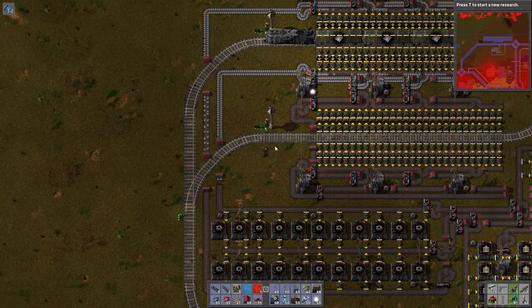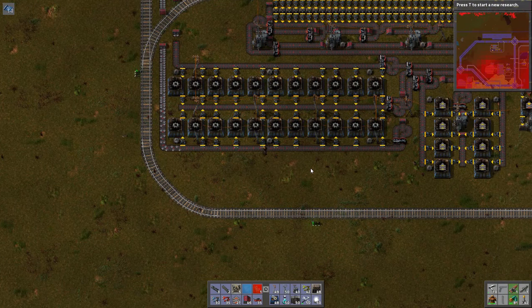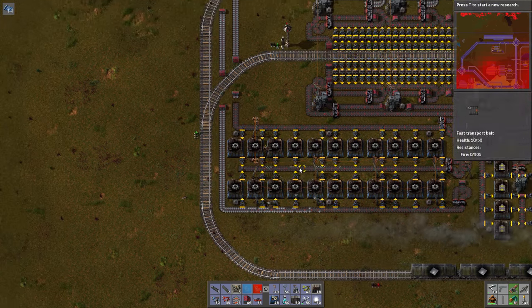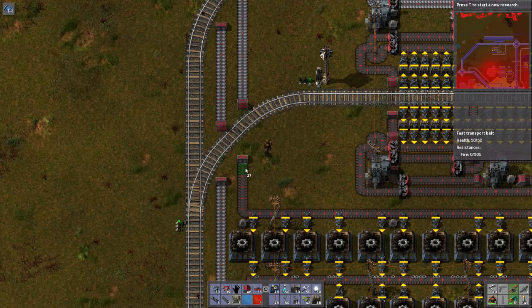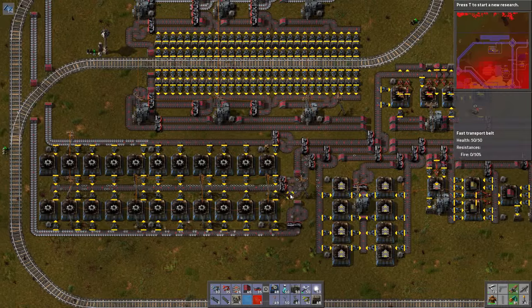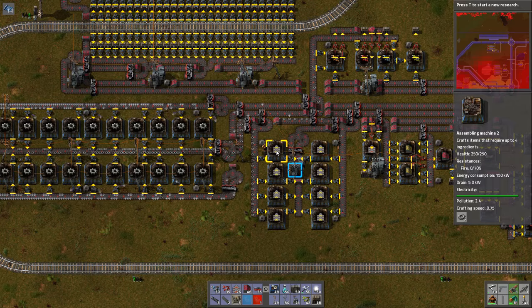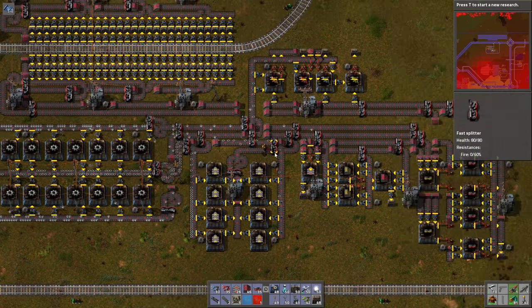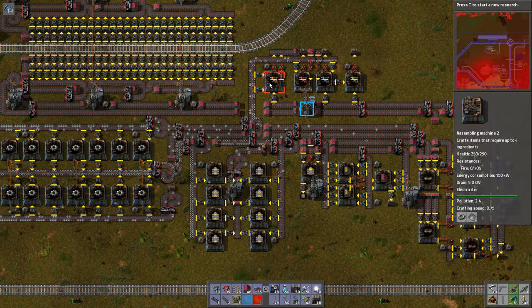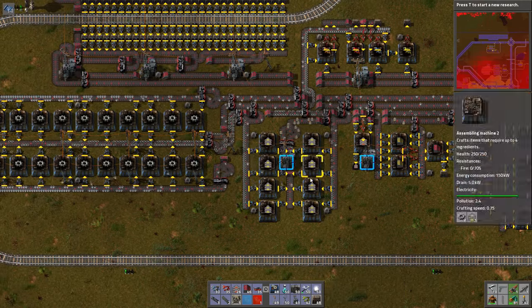We only need two stops here. When I first started this in the last episode I had a copper stop, but we don't actually need that — only iron and green circuits. Oh okay, we're missing a belt — we found the first error. That's an odd thing to miss. There goes the iron, and the iron gear wheels, so that should be able to make us the belts. I wonder what else we can make with just those two things — I think we need green circuits for everything else.